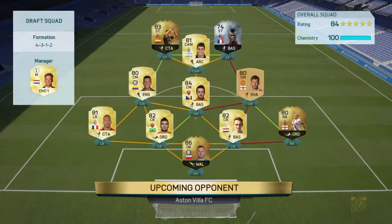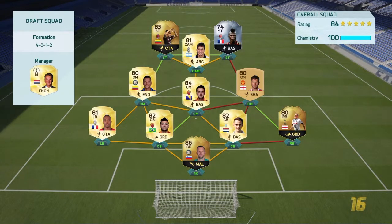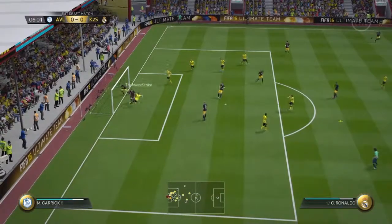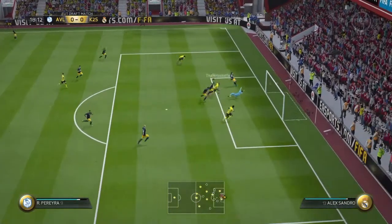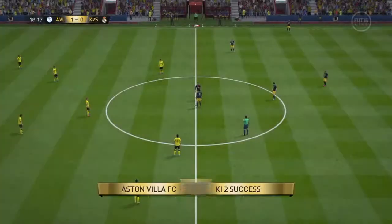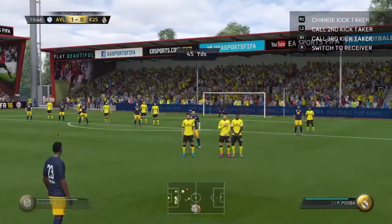We get into the third game. He's got Niang and Baka at the top, Roberto Firmino, Guarin - a solid Serie A squad. He's also got Louis van Gaal's manager which is interesting. Amazing Ronaldo - oh! What was that? Simply what was that? That is a very poor start to the game.